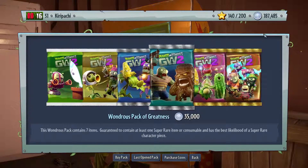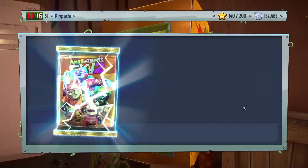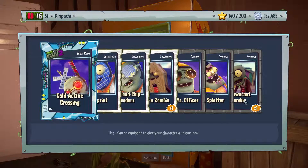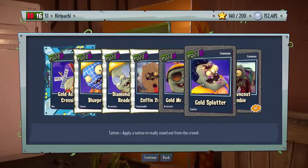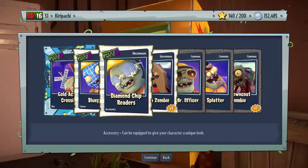Hey guys, more sticker pack time! I'm only buying these because I want the computer scientist - I want him. I think we have enough coins to buy about four of them. Let's see: bronco zombie, gold splatter, gold Mr. Officer, a coffin zombie - good, good, good.